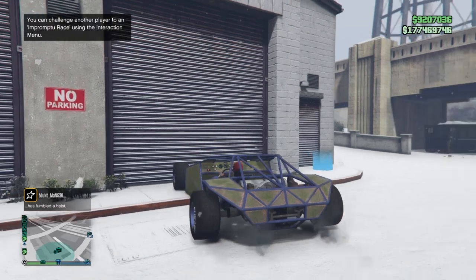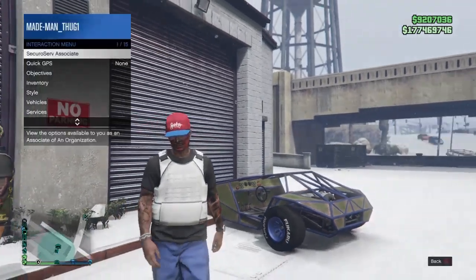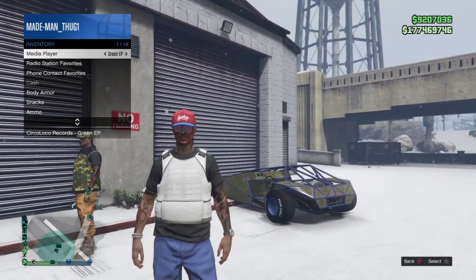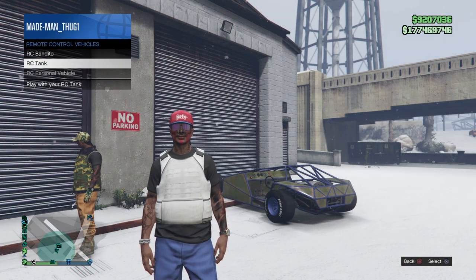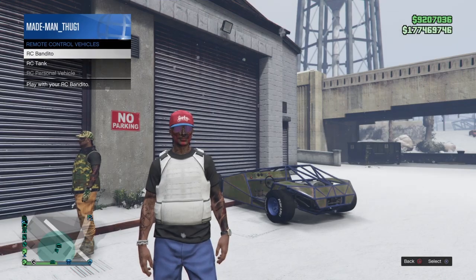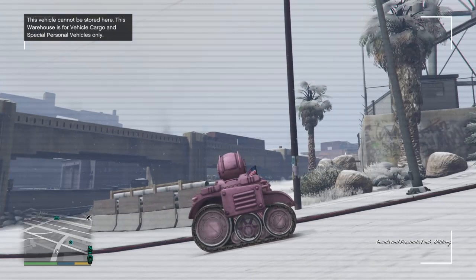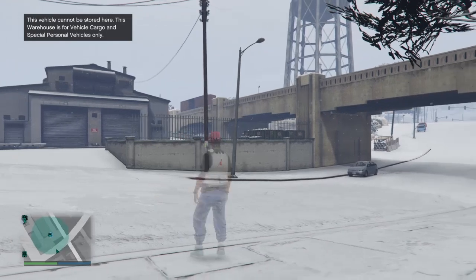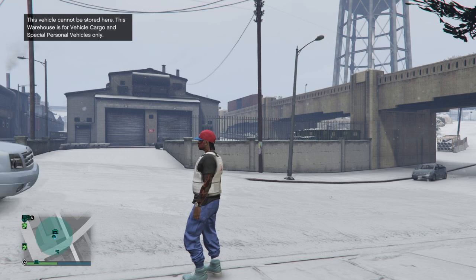When he gets up here he wants to make sure he pulls all the way up to the door, then exits with his interaction menu still up. After he exits the car it'll throw me in the driver's seat — I'll stay in the driver's seat until the car is cranked up. Notice we got our tailpipe smoke; the car is running. After it's running we can exit, open our interaction menu, go down to inventory, and request either our Bandido or the RC Tank to test if we're glitched out.